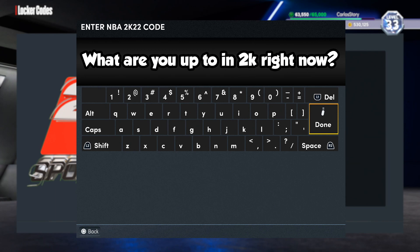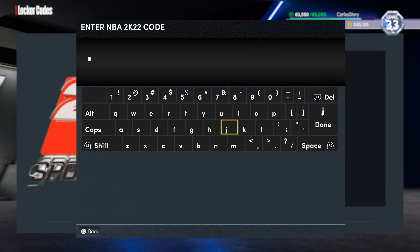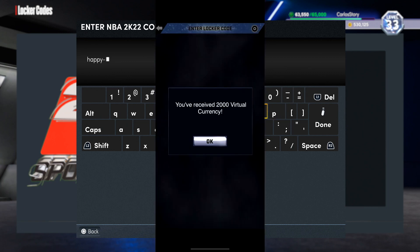Are you trying to get the free packs? Maybe you're trying to get a player from the auction house. Maybe you're just chilling like a villain — let me know down below in the comments. We're gonna get right into it with this locker code. Happy Easter to everybody, hope you're all having a great day. We're gonna type in this locker code now. Some people have been having an issue where they type it in on the app and they're actually getting 2000 VC.